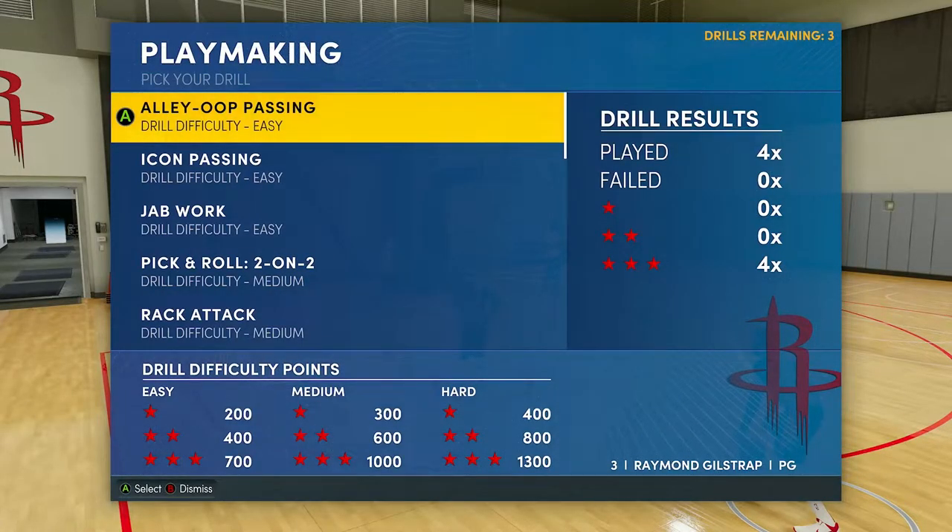A quick reminder on the point system: easy drills with three stars get you 700 points, medium gets you 1,000, and hard gets you 1,300. So alley-oop passing at three stars gets you 700 points, but that's still points you can put towards earning your badges, and eventually with some grinding you will get there.